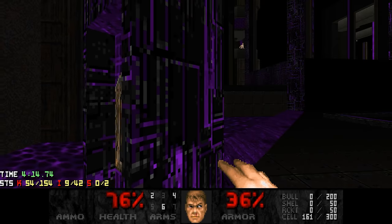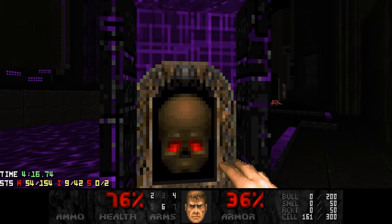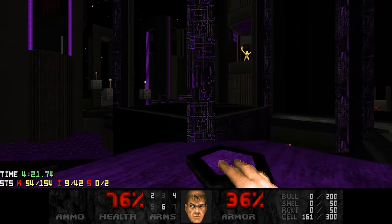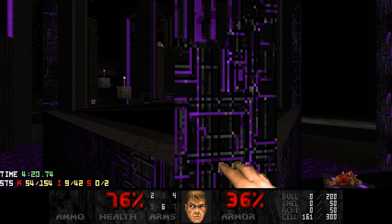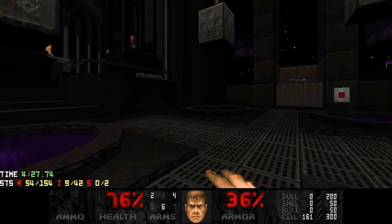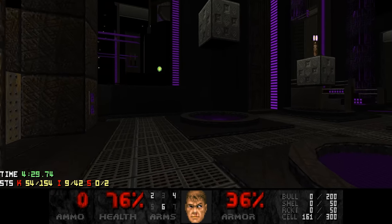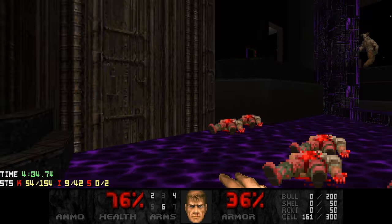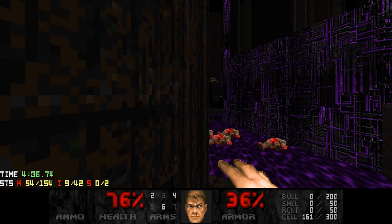We're not going to grab the supercharge — we'll save it for the final fight. Let's press the switch, ride the elevator up, and of course the archer is angry at me. Let's explore a bit. You know what, let's go over here first. There are some things you need to do.